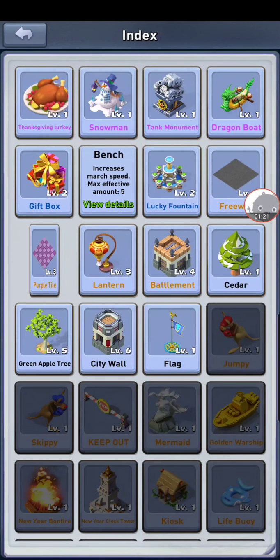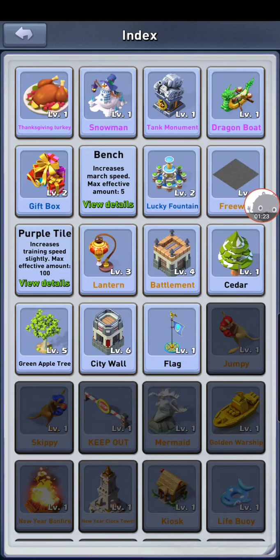The only things I wouldn't suggest merging are purple tiles. Get a hundred of them out first, then merge from there. You'd think merging three purple tiles gives double the benefit, but that's not true — you only get about a 0.01 percent boost per tile, and when you merge all three you get 0.015, so it's really not worth it.